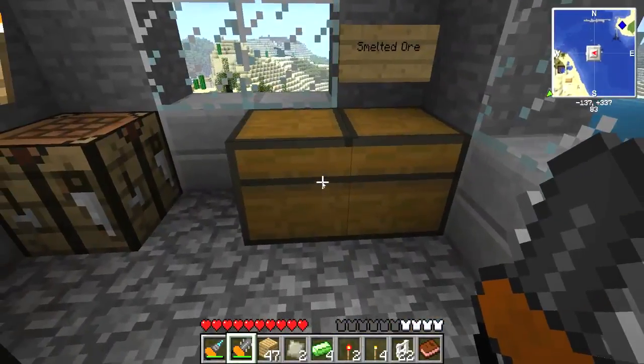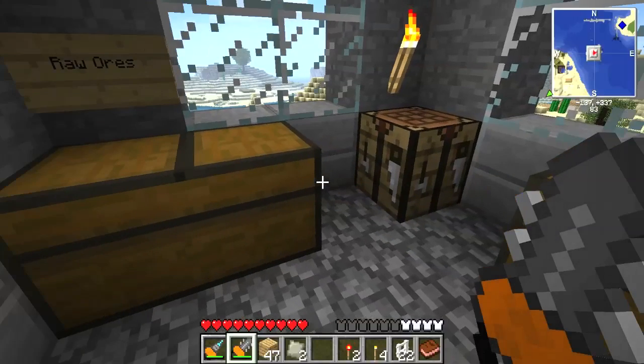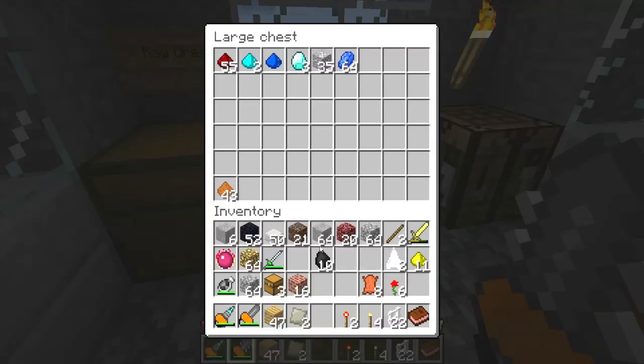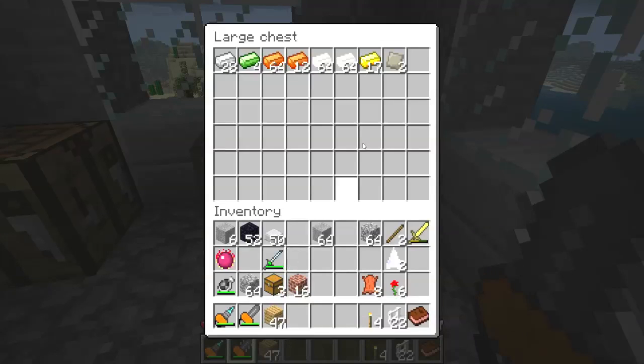So let's do — for smelted ore, we'll go ahead and put the refined uranium in there, just because it looks like a bar, even though it's not actually smelted. Let's put some of this up here. Go ahead and put the glowstone and stuff — we'll put the nether materials in here for right now. We'll put the coal in there, put the glow dust. Redstone torch, we'll put it in there for right now. Advanced alloy — we'll put that in the smelted area.